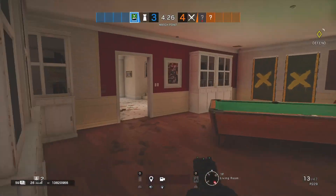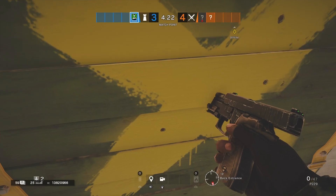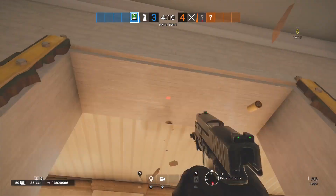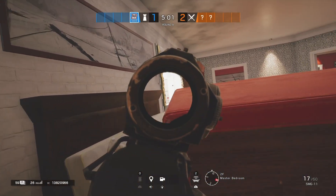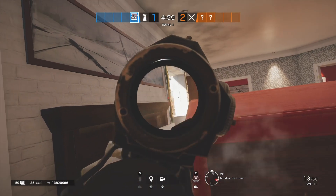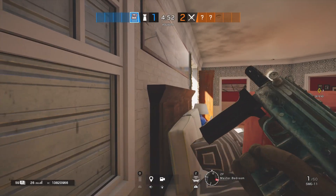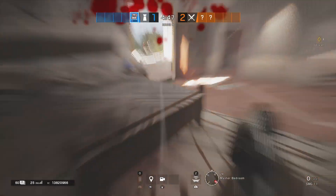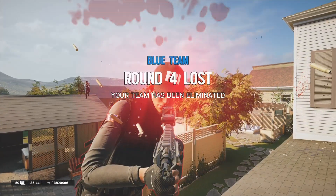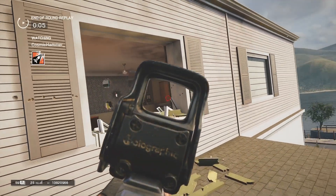I'm also going to show you a tip you might not know about on House — this is to counteract anyone camping in the master bedroom. I was just playing in master bedroom hiding behind cover, trying to peek out the window, when my mate playing Ash actually charged the couch, which was absolutely insane. I didn't even know you could do this. A lot of people probably still don't know, but you can see the couch completely disappeared, making it so much easier to stand on it and do spawn peeks or anything else you want to do.